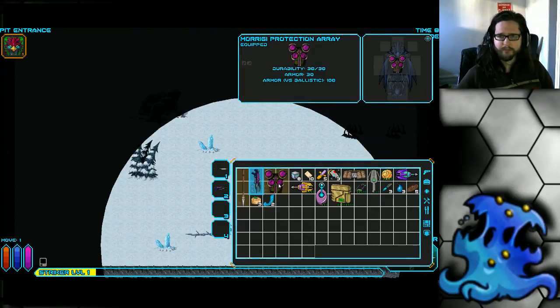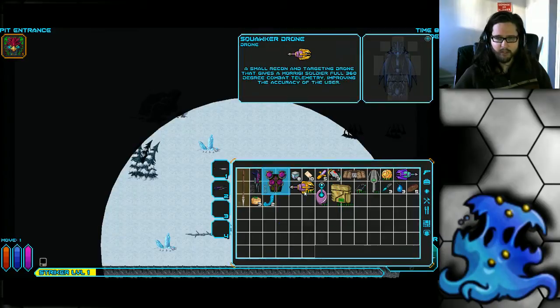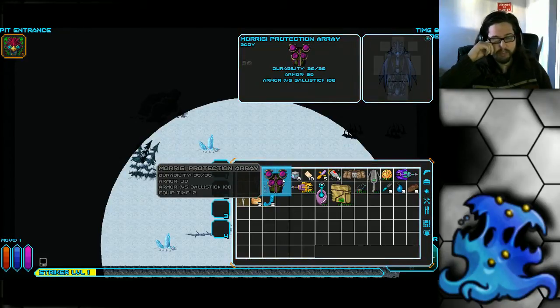She starts with the Morigi Protection Ray, which is a pretty good armor but very flimsy. It only has 30 natural armor but has 100 armor versus ballistics. Like most classes, I suggest you take your armor off for the first few floors. This armor specifically, you want to use it solely for when you know you're going to fight enemies that use ballistics — because if it gets hit by non-ballistic weaponry, it almost always takes durability damage, and it only has 30 max durability, so it will die very quickly. You kind of want to save this for robots with ballistic attacks.